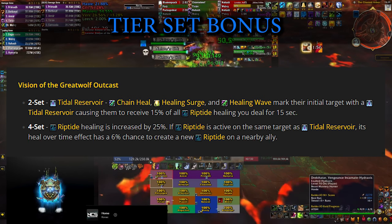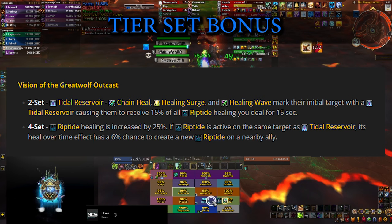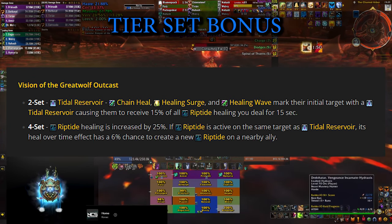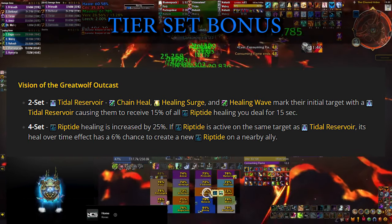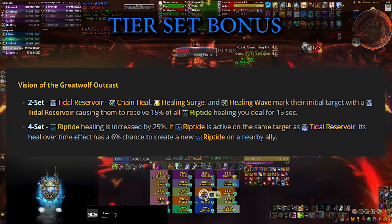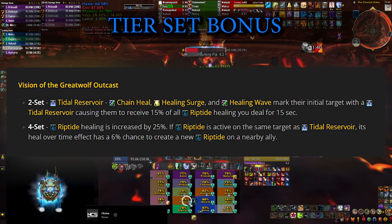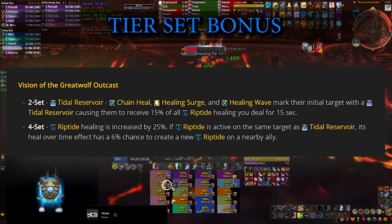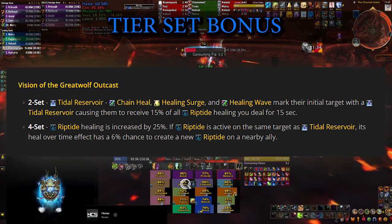In order for that to happen, you need to have Riptide and Tidal Reservoir ticking on the same target. If you try to actively play to activate the tier set bonus, you will probably be overhealing a lot, while the extra chance to spread Riptide is basically just not worth it. So the TL;DR here is: enjoy the extra value for the Riptide healing.